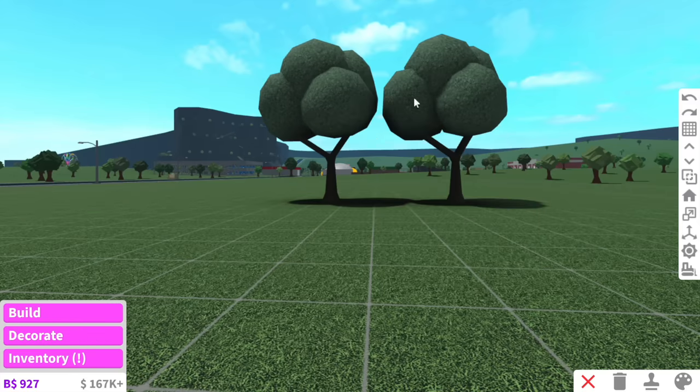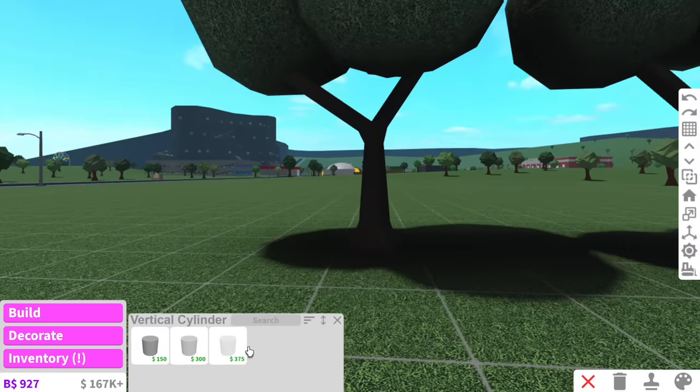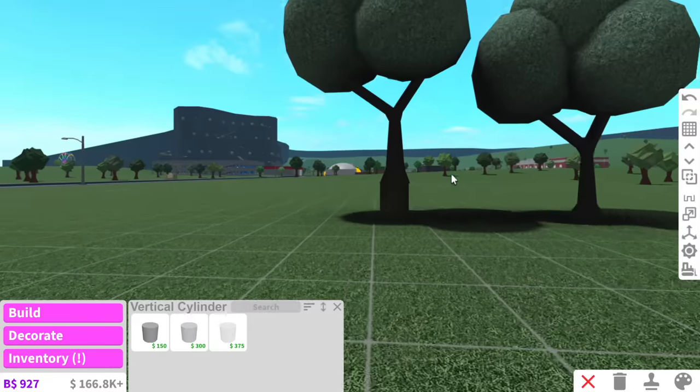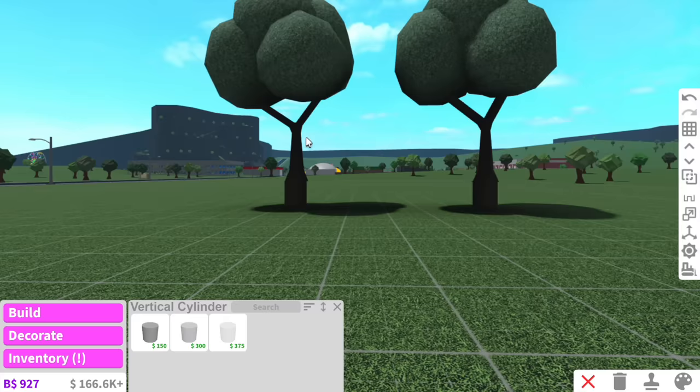I think my problem is these trees actually need to be elevated more. All I'm going to do to fix this is place two vertical cylinders underneath these trees and then put the tree on top of the vertical cylinder. There we go - we got a bigger tree stump. There needs to be a gap between these two trees because I want to do a little house here.